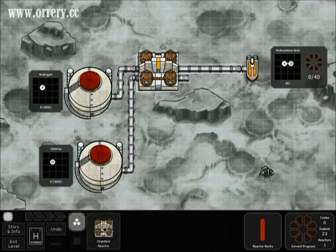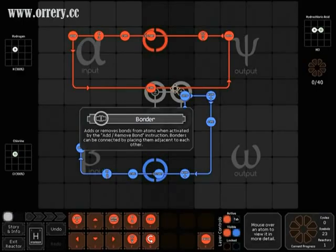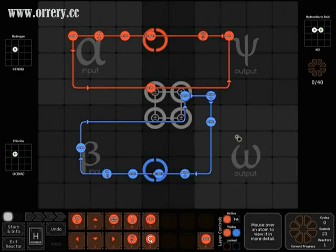So now we're on the last level 2-5 for the achievement. All you have to do is click into this reactor here, solve the level, run the solution, and you should get your achievement.